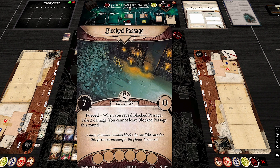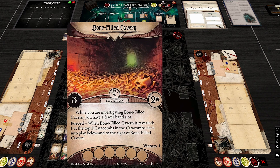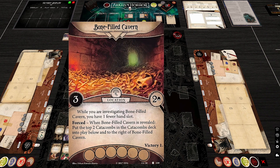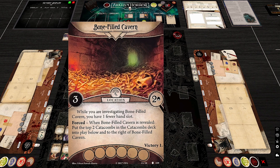The Bone-Filled Cavern: while investigating here, you have one fewer hand slot. So if you have two Magnifying Glasses you'd need to drop one — or more importantly, if you're a fighter you might be forced to drop a weapon, which is a funny and punishing outcome.